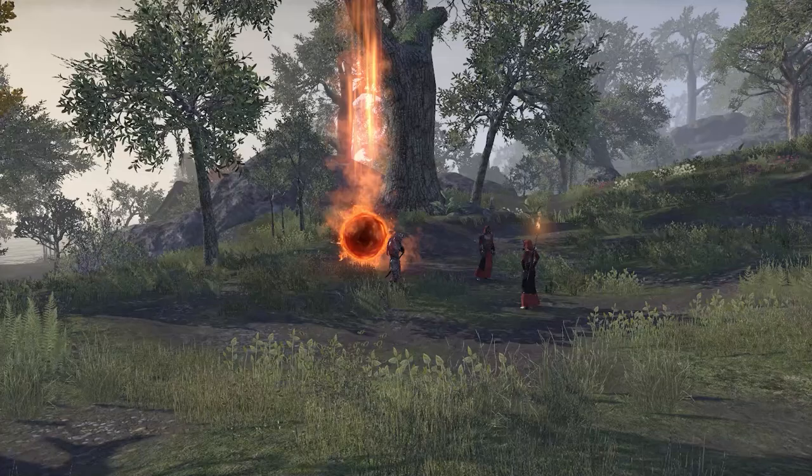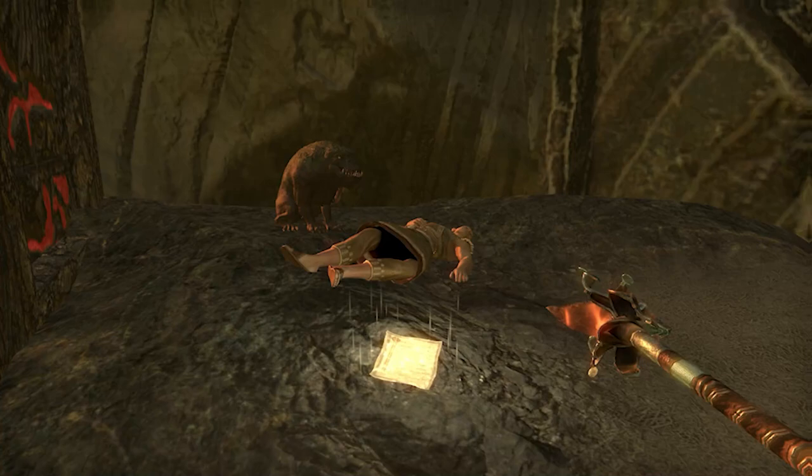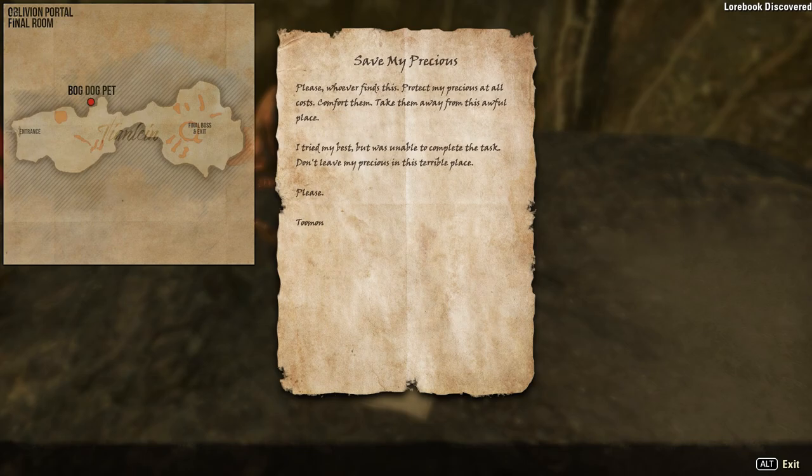This letter will ask you to find an Oblivion portal and find 2 Moon's Precious. Find any Oblivion portal in Blackwood and enter it. Follow the portals until the final room. At the final room you will find Bethany, which is 2 Moon's Precious.